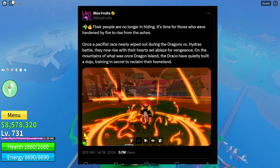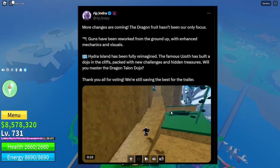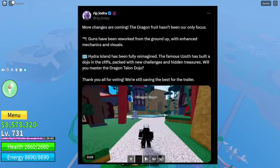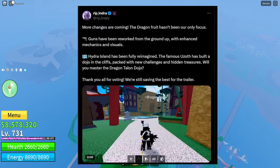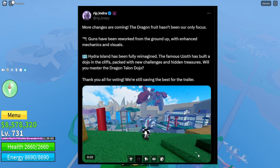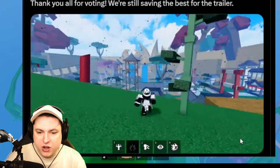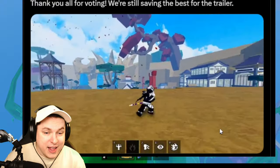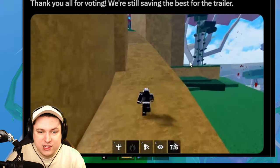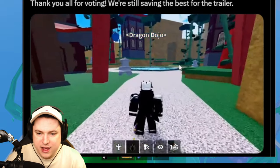More changes are coming — guns have been reworked from the ground up with enhanced mechanics and visuals. Hydra Island has been fully reimagined. The famous Ezoth has built a dojo in the cliffs packed with new challenges, and hidden treasures are there too. We can see bows and reworked gun-type weapons in the clip. I'm excited to see the Dragon Talon Dojo myself — I'll need to grind a bit more to reach it.